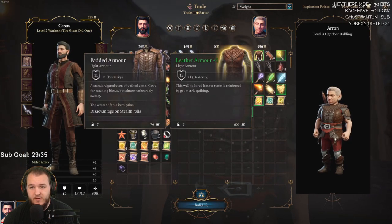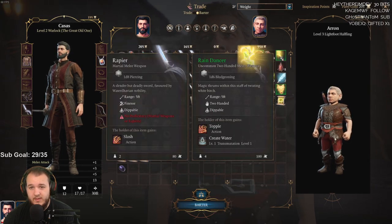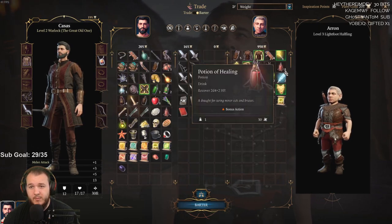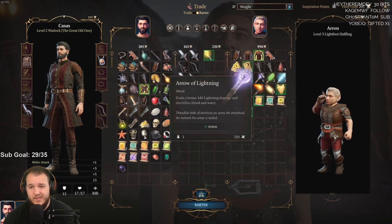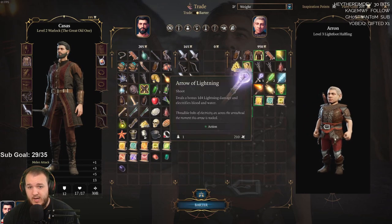Dexterity, light armor, thieves tools, common melee weapon. How much does it cost? 200. How much money do we have? That's pretty much all we'd be able to get. Uncommon two-handed melee weapon, magical — with this staff. Necrotic damage — these are a little bit less. This one's 300.